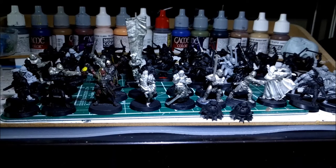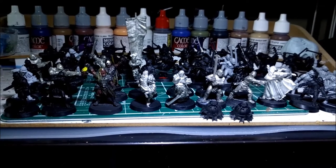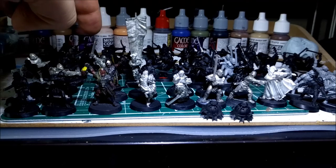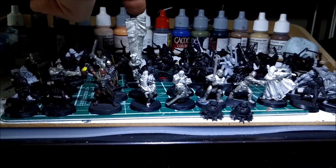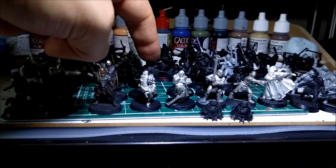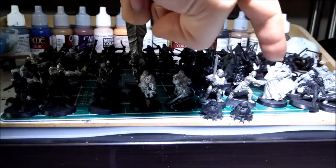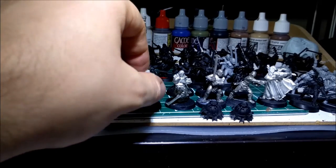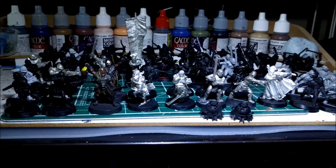He's given me some Uruk-hai which he's had for years and never really got painted, so I'm gonna paint these up for him and we're gonna hopefully play some scenarios - or just some battles where, for a change, I don't have to use my Rohan stuff. What he's given me is a selection of bits and pieces: there's Ugluk, Lurtz and an Uruk-hai Captain, an Uruk-hai Banner, Vrascu, Sharky, and then the Uruk-hai escaping with Merry and Pippin, which I'm quite looking forward to.